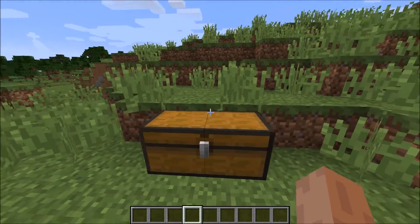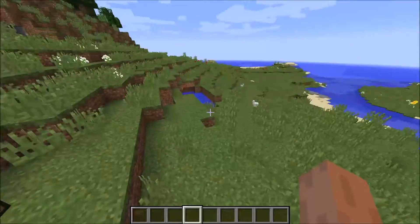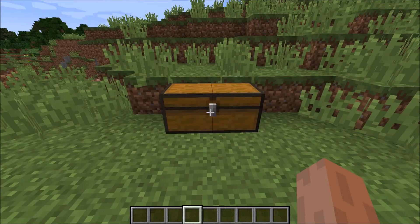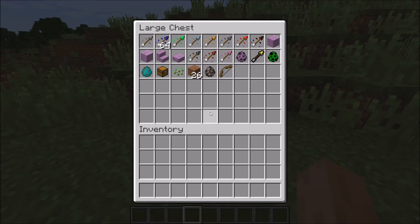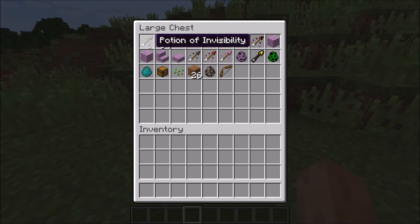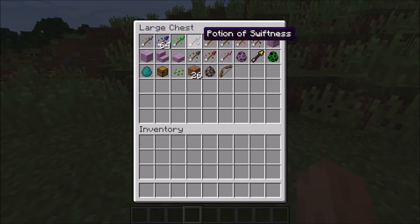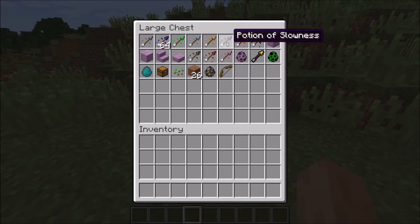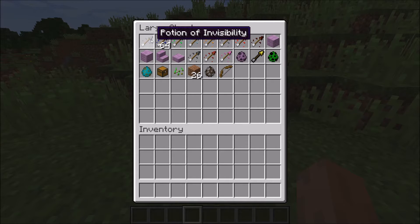Welcome back guys to another Minecraft video. Today we're going to check out the newly released snapshot 1.15.31A. Let's see some of the cool stuff that's been added. First and most exciting is these arrow potions. You can shoot these arrows at players, mobs, whatever and give them the effect of the potions. Let's check out some of the cool effects.